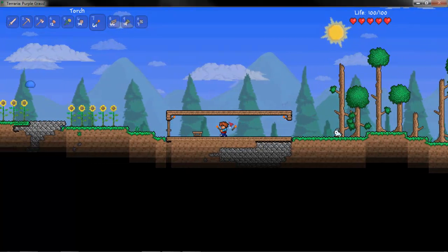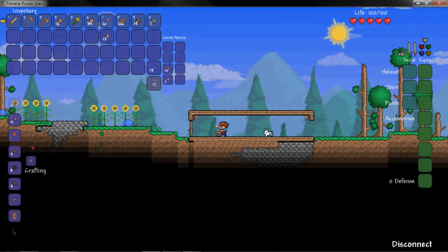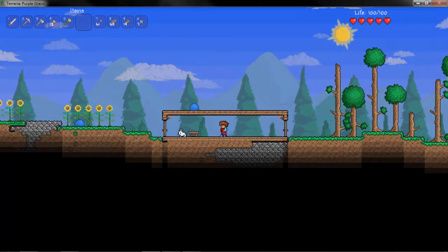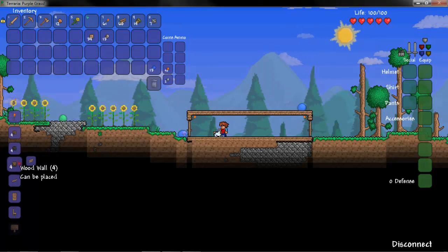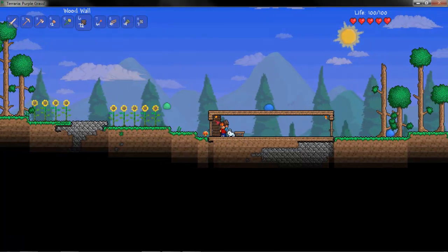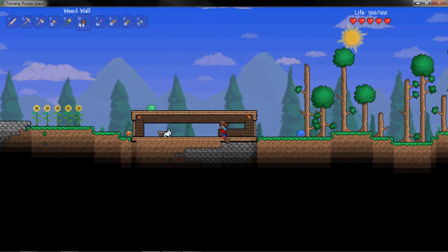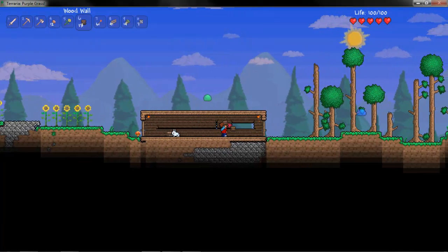Another interesting thing about this game is that when you actually hold torches in your inventory on the hotbar, your character does actually hold them in-hand in the game, so your character can actually just run around mines holding out torches to illuminate. Despite it being only 2D, you can still make a fairly interesting house, because you need walls in the background of your house to actually allow NPCs to stay in there.